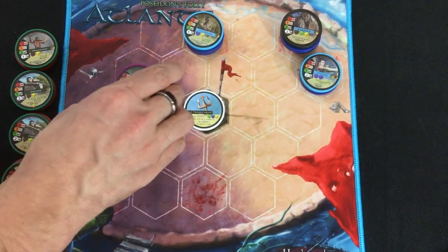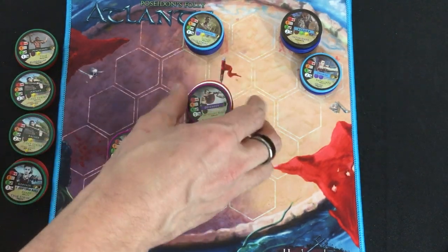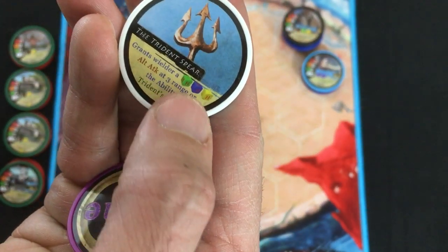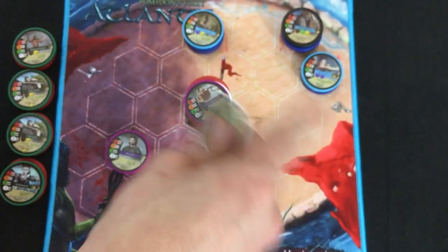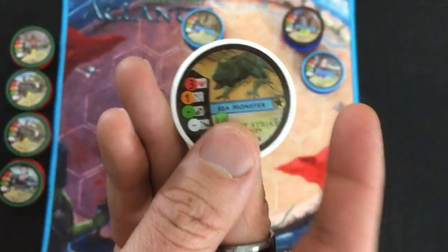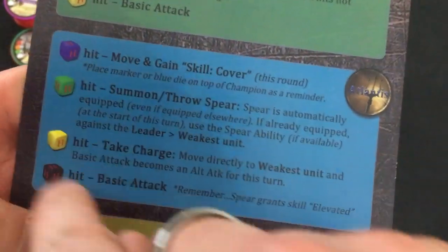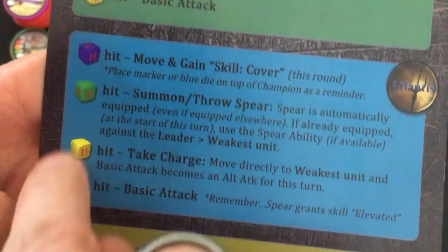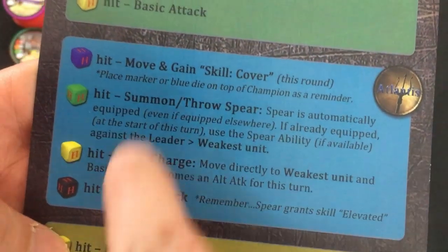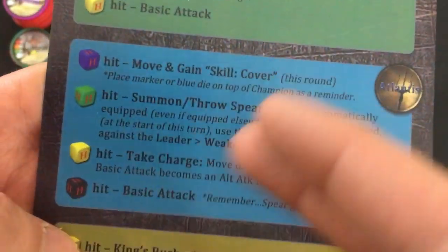Quick special note: if somebody ends their move on the trident spear, they can pick it up by putting it under their chip. As their attack, they can throw it at somebody up to three spaces away with a special alternate attack with three dice, or throw it to an empty hex within three range and create a little sea monster on that hex — and you flip it to see which version of the sea monster you get. For the enemy turn, you resolve the boss first and roll four different colored dice — one of each — and for each one that gets a hit, you resolve the indicated ability in order.